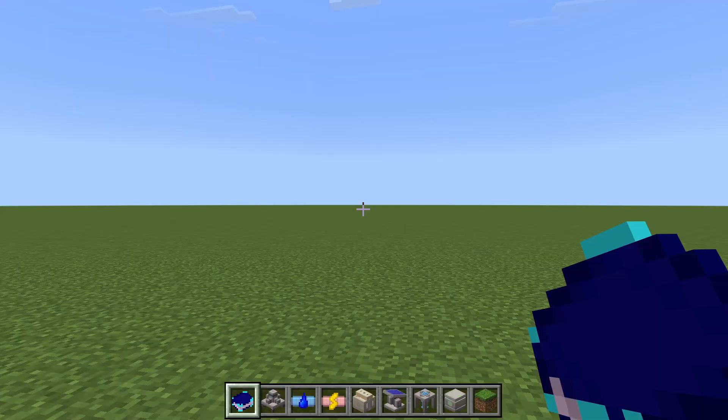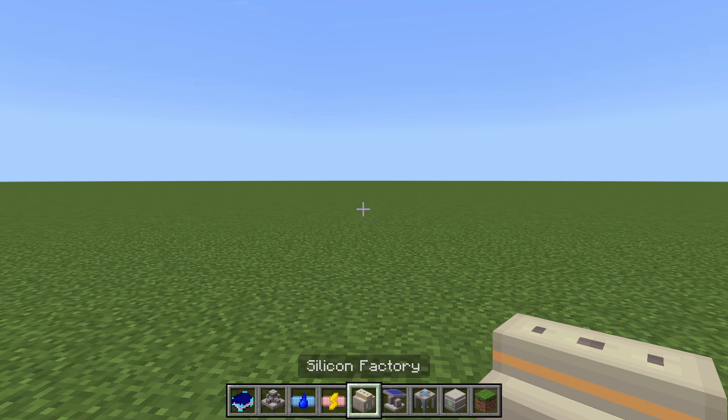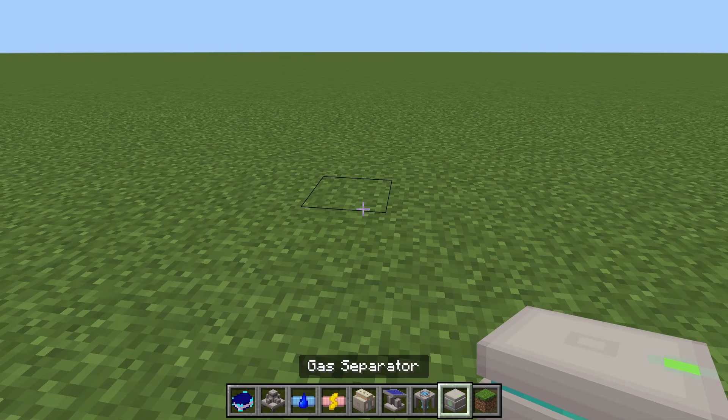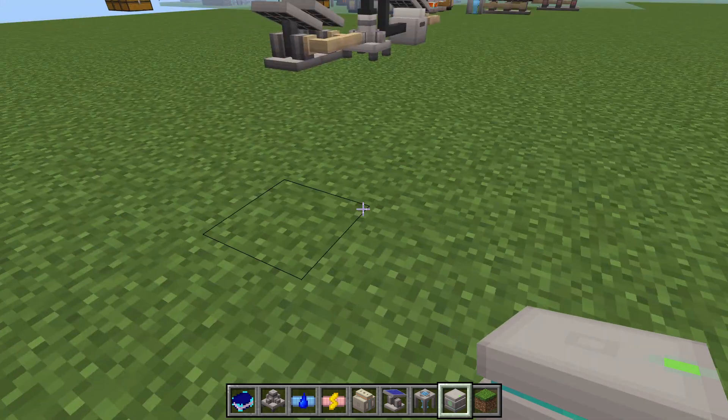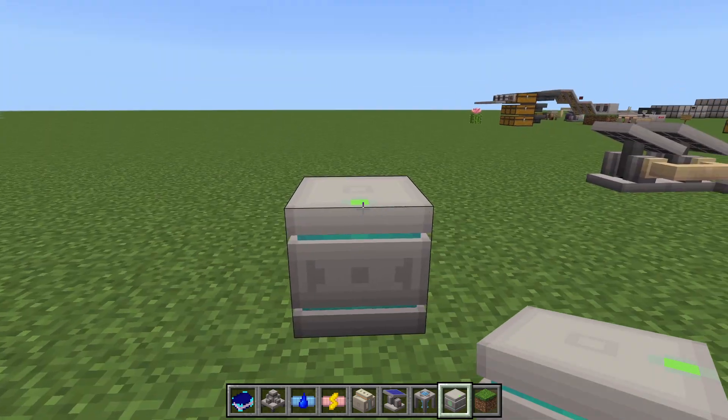Hello everybody and welcome to another Minecraft video. Basic machinery — we're going to talk about the silicon factory today. Silicon requires carbon gas and lava. The carbon gas you get from a gas separator.